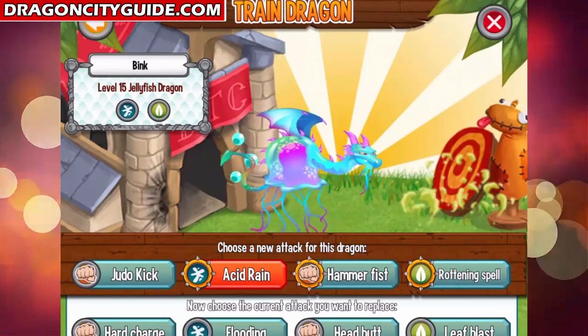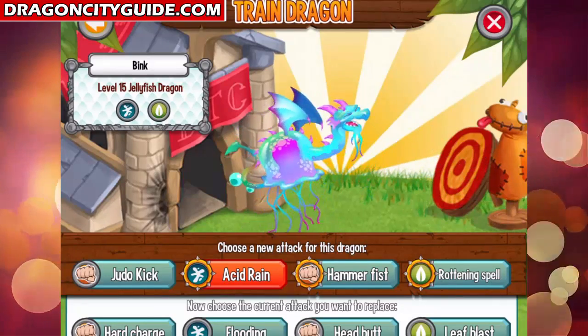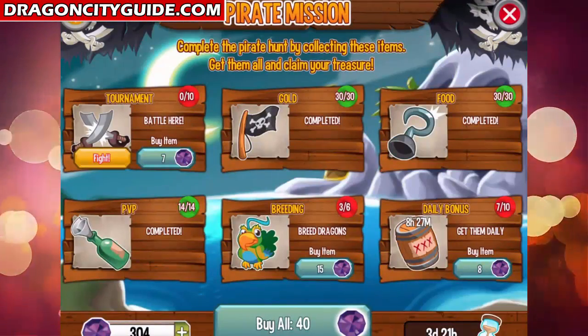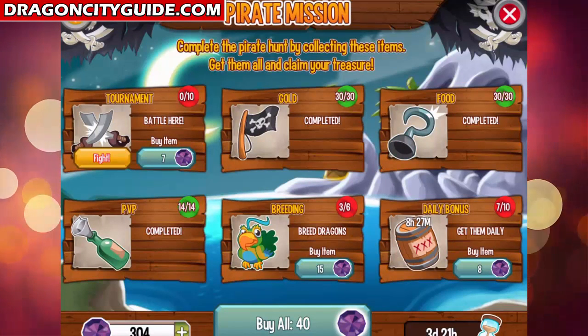At this point you cannot get this dragon by breeding — you can only get it in the Pirate Island event. I managed to complete a lot of quests here, but eventually you will have to buy the other dragon for 40 gems.